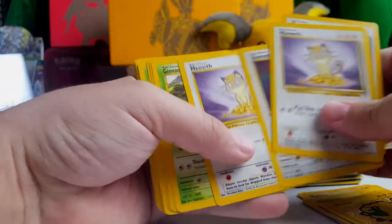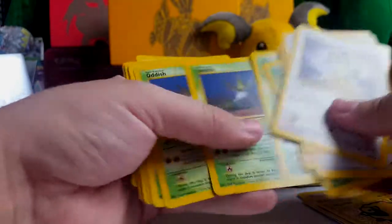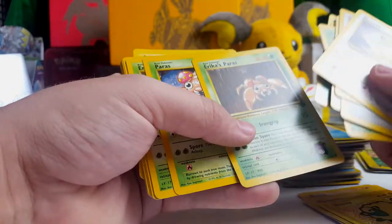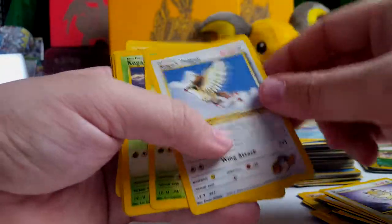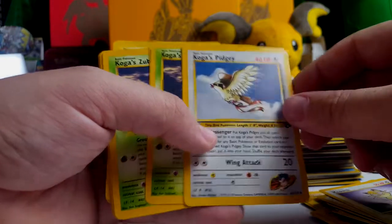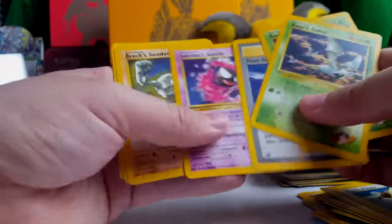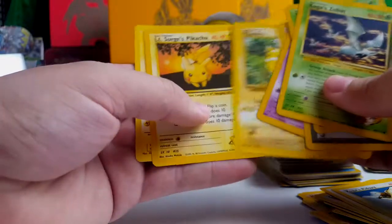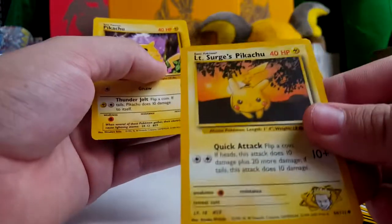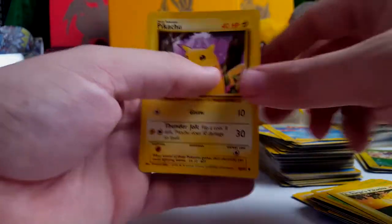Marie. Giovanni's Meowth. Meowth. Giovanni's Nidoran. Some Oddishes. That's really cool — Erika's Paras is rad. Paras, Paras. Persian. One of my favorite Gym Series artworks is this Koga's Pidgey — it's so amazing, look at that. Koga's Zubat. Sabrina's Gastly. Brock's Geodude. Pikachu. Lieutenant Surge's Pikachu — that's one of those cards that I've always loved the artwork on, the background with the sunset.